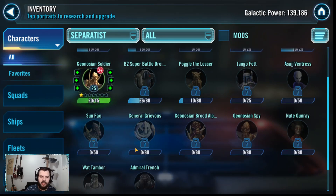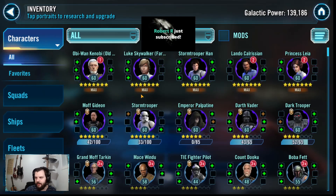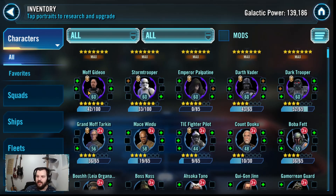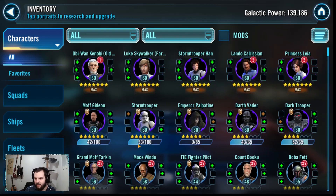I do want to be unlocking General Grievous, so I'm also starting to try and max my other characters. I pretty much have gear 7 on my two main teams — the Stormtrooper team that I use to unlock Palpatine and Darth Vader, the Stormtroopers and Moff for my dark side team. All of them are purple, they look amazing. I'm starting to try and max out Gideon, the Stormtroopers, and the troopers.